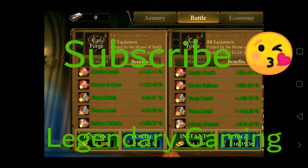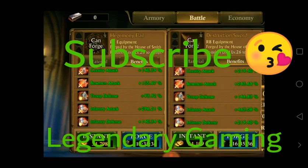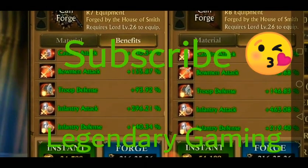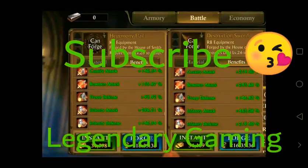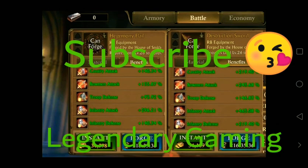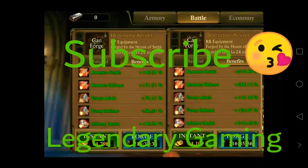A lot of guys have the hegemony equipment free of cost — I myself have the hegemony equipment and haven't paid a single penny for it. Moving forward, the next piece is the server equipment. You can also take a screenshot of this stat so you'll have a better idea of the difference between these two sets.